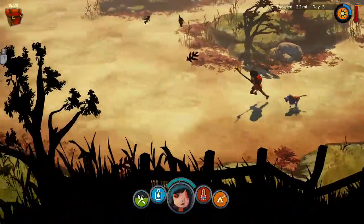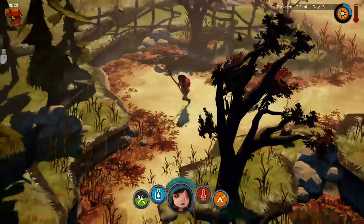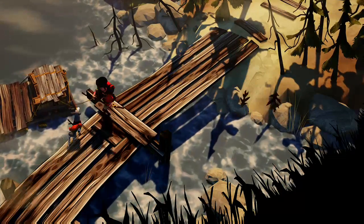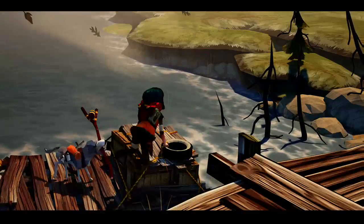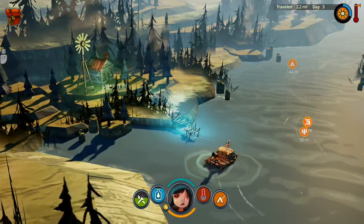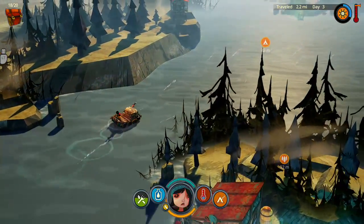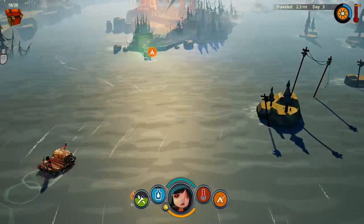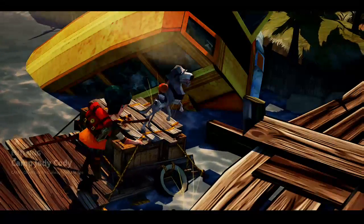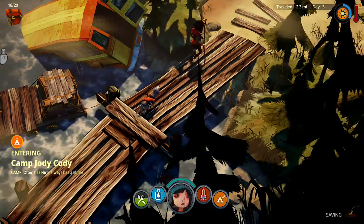I don't have a knife yet, so we can't mess with the rabbits. I guess we're good here. How do you store stuff on the boat — do they have to be on the boat to actually store it? Can we use our inventory here? I cannot. Now this campsite.